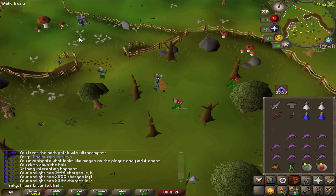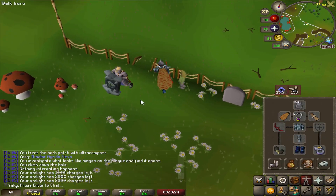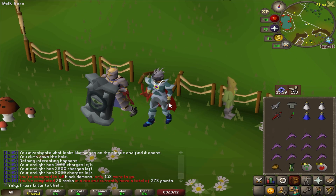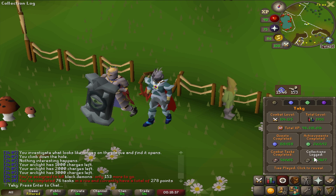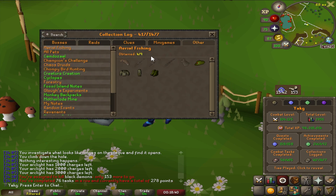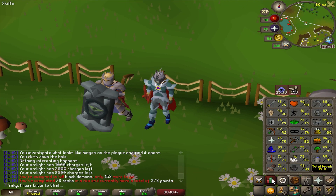Way back in the day we got a black demon task, so it's time to go do some gorillas. I am actually very excited for this because we are already at 300 KC here — no zenyte yet, but I hope I can get one from this task.